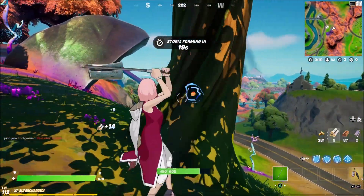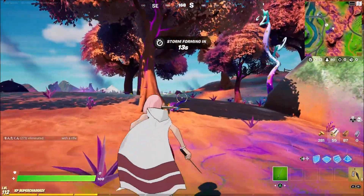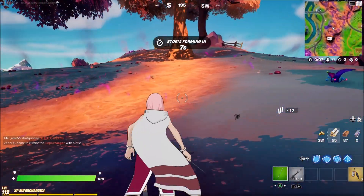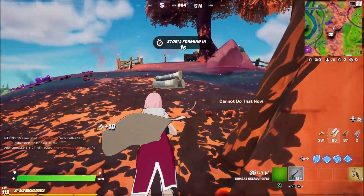Honestly, I'm not the biggest fan of this skin. It's definitely my least favourite out of the four, but I think it's everyone's least favourite. Nobody wants to buy Sakura over Kakashi — it's just not how it works. But I do like the Boruto style, and I think the Naruto Shippuden style is better. I also think it would have been cool if they gave her an emote, but I'm not really too sure what she does.